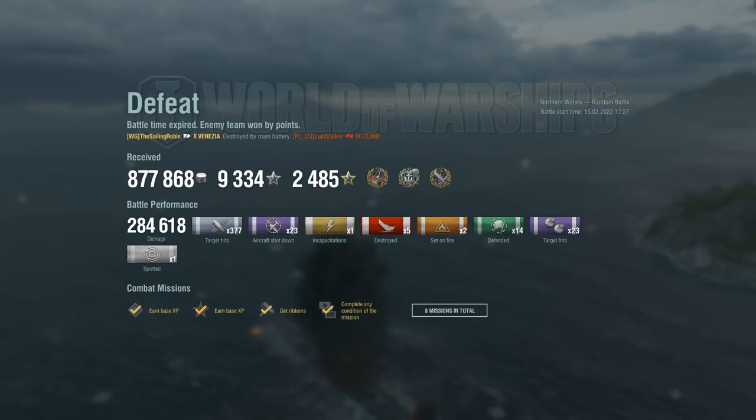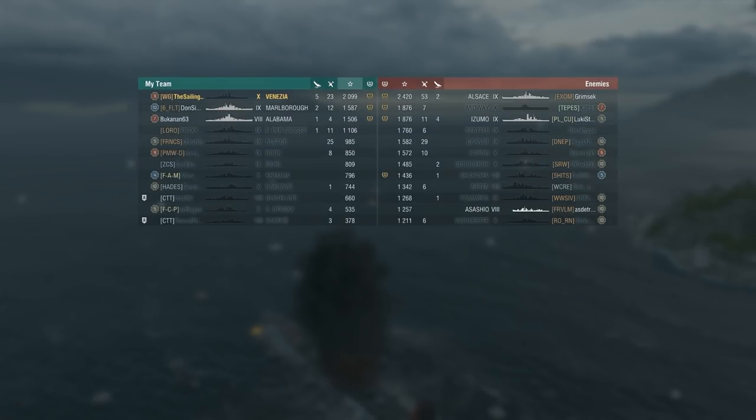284,000 damage dealt, close to 10,000 XP earned, and almost 900,000 credits gained. We achieved Confederate, Kraken Unleashed, and High Caliber out of 337 shells and 2 fires, shooting down 23 planes, defending bases 14 times, and sinking 5 ships. 2,100 base XP on a defeat, coming second of all players in base XP. The enemy Alsace goes back to port with a whopping 53 planes shot down and a carrier kill.